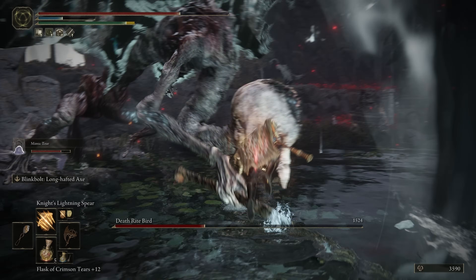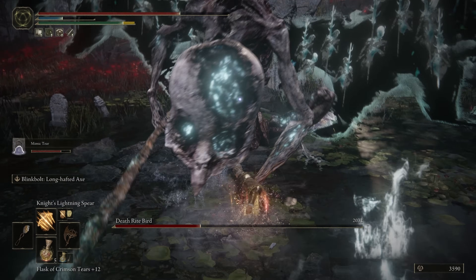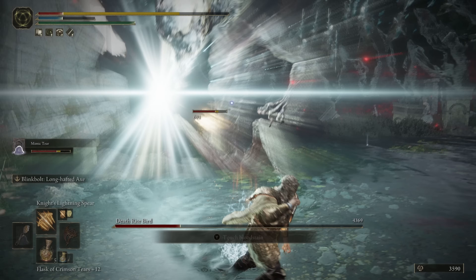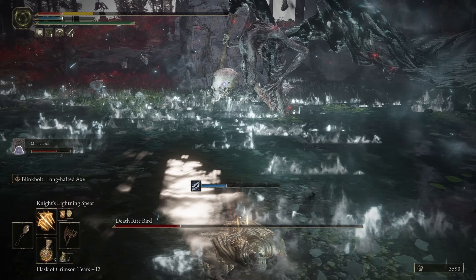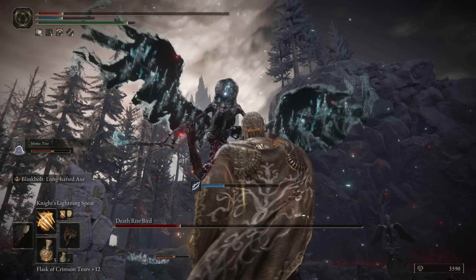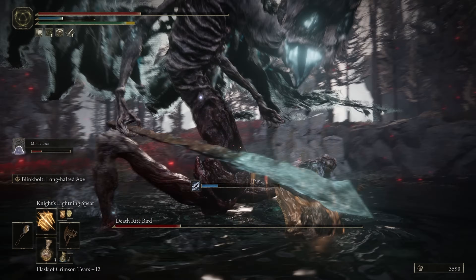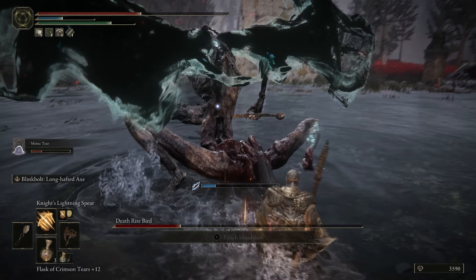The 40 Vigor is there to obviously keep us alive. We are wearing some pretty hefty armor in this build, but we're always looking to create pressure on the enemy by using our Ashes of War. We will definitely be trading blows, as we're pretty much always staying in that hand-to-hand combat playstyle. 17 in Mind is there just to give us enough FP to cast a few spells.